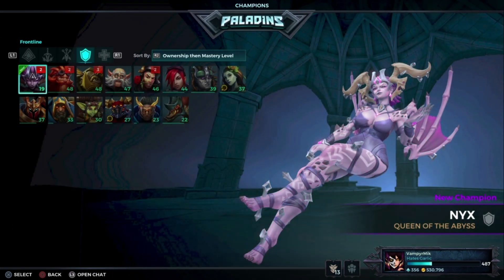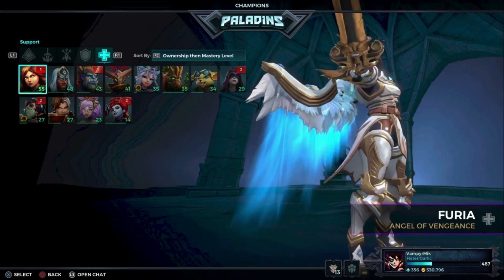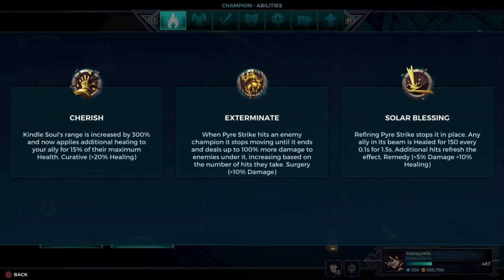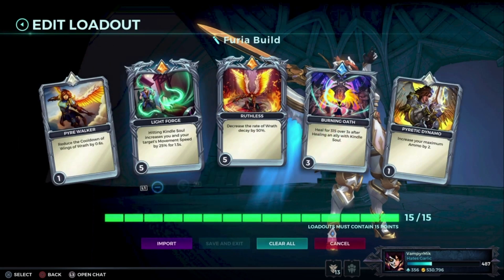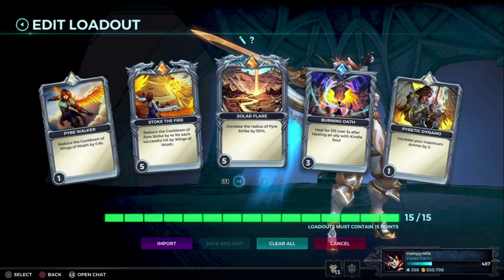Alright, we also have very strong builds for the supports. You choose either Solar Blessing or Cherish, or whatever. You can either go for this build for Cherish, or this one for either of the solar builds.